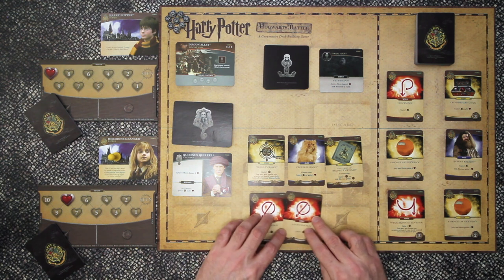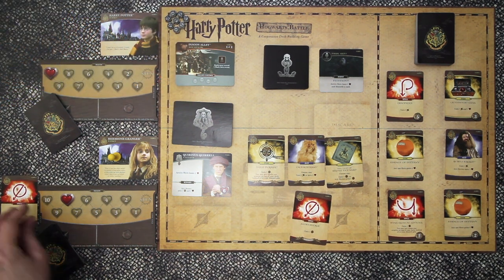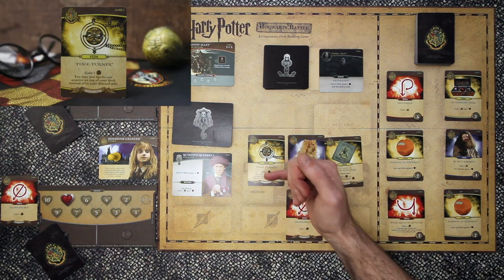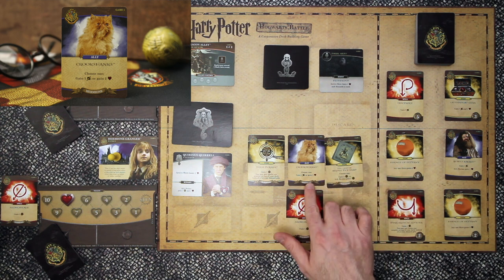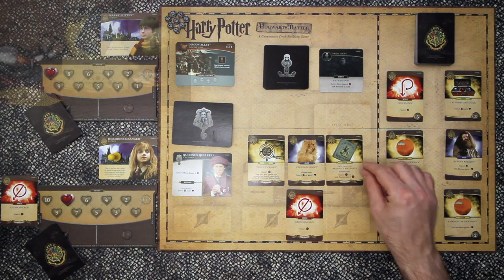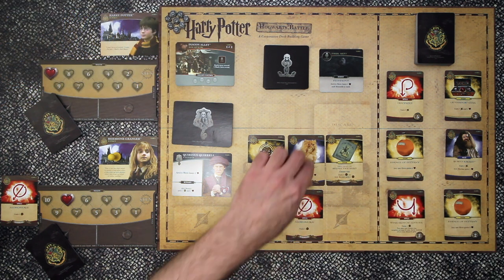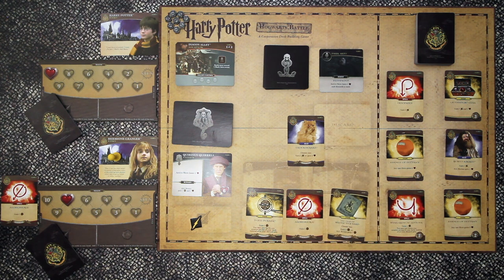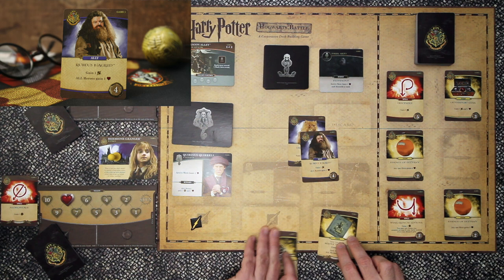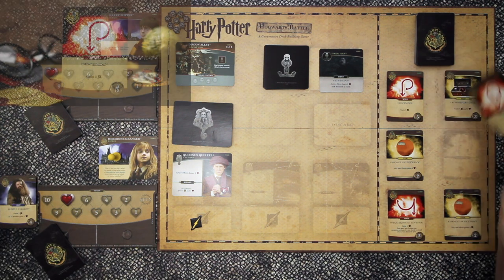Looking at our hand, I will discard one of the simple spells - Alohomora, which just gives you one influence. We have Time Turner which gains one influence, and if you buy a spell you can put it on top of your deck. This is Hermione's ally Crookshanks the cat - you can choose between one attack or gaining two health. And the Tales of the Beedle and the Bard lets you gain two influence yourself or both heroes can gain one influence each. I will use Crookshanks to deal some damage and spend two influence to take Hagrid from the market. That goes into the discard pile and we add another card into the market.